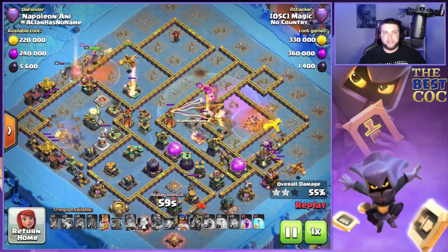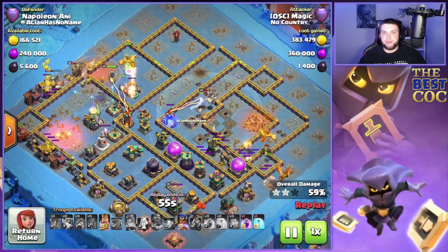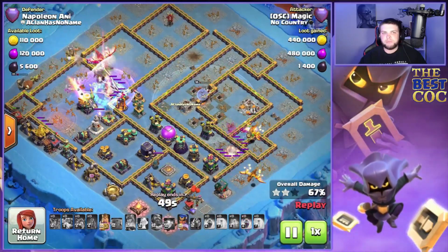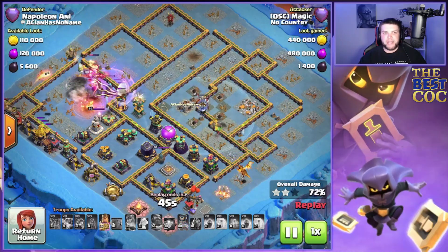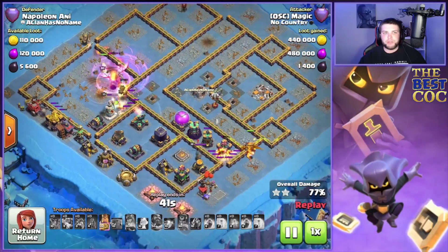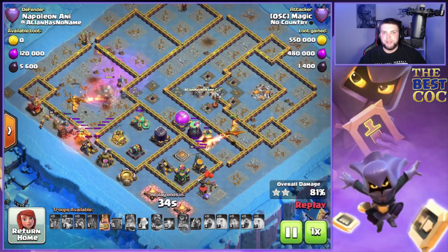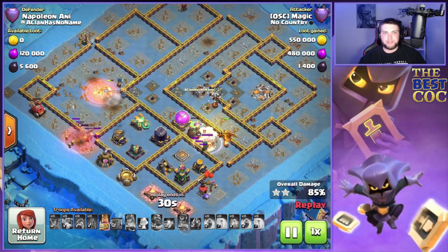We fly one through the poison, which is a super key part. The king and queen take down the enemy king, and the RC comes in to help up at the 10 o'clock area working down towards the eagle as well. With the flame flinger, on the back half of the attack we'll have nine balloons come out if we need them.